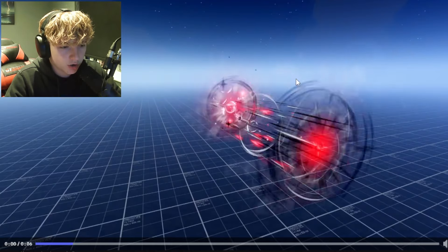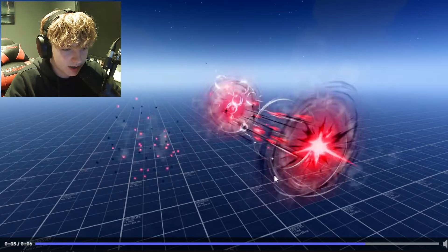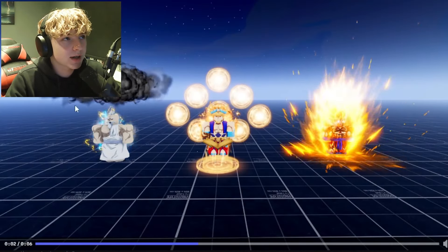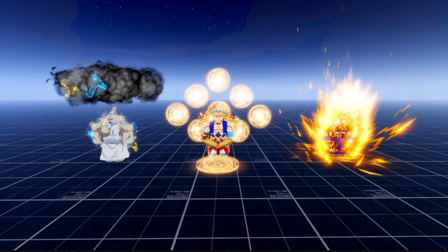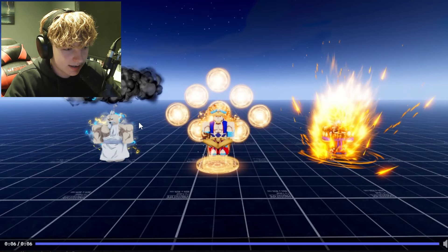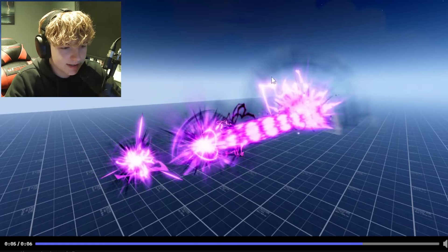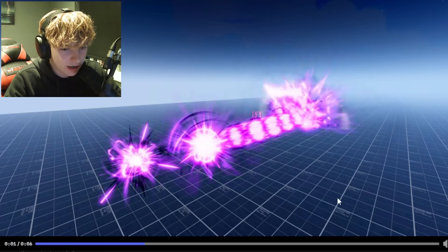I don't know if this is an ability or a portal, but I'm guessing it's an ability. Another ability which is like a red beam — super sick, it looks like a machine gun or something. Then another three units, especially this one we haven't seen yet — this one actually looks like Zeus and I love lightning, so this is probably going to be my favorite unit. Then the last one is this purple one, which is definitely going to be an ability — it looks crazy.